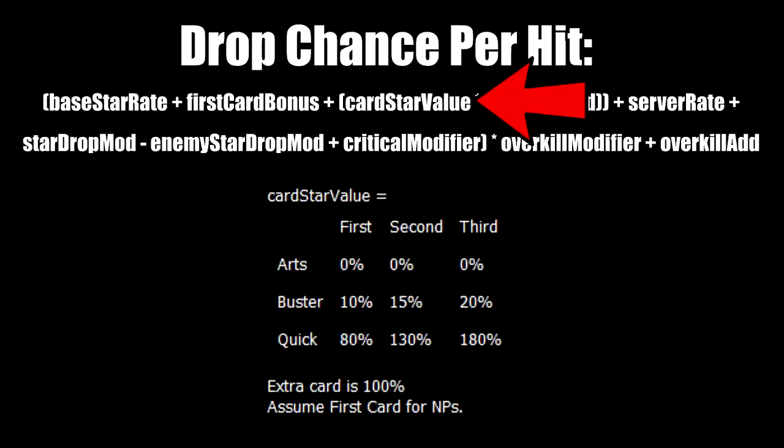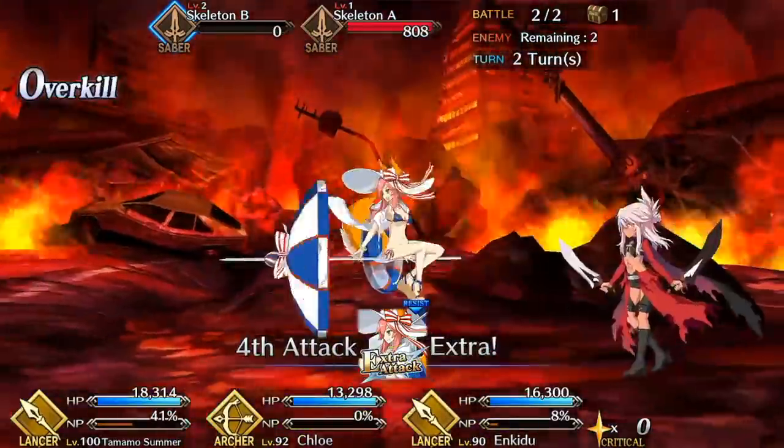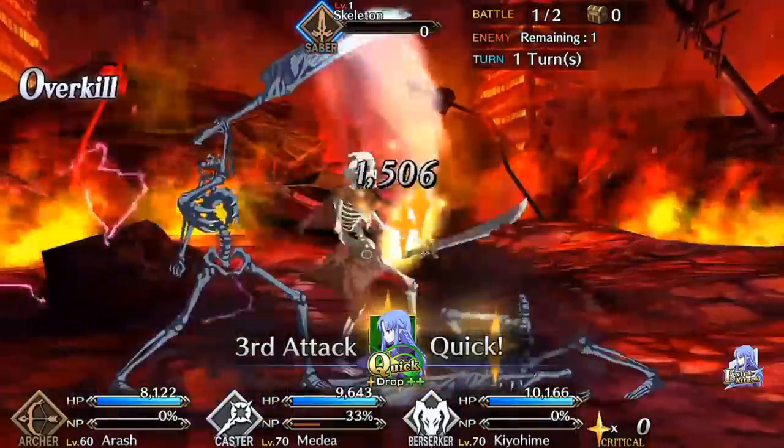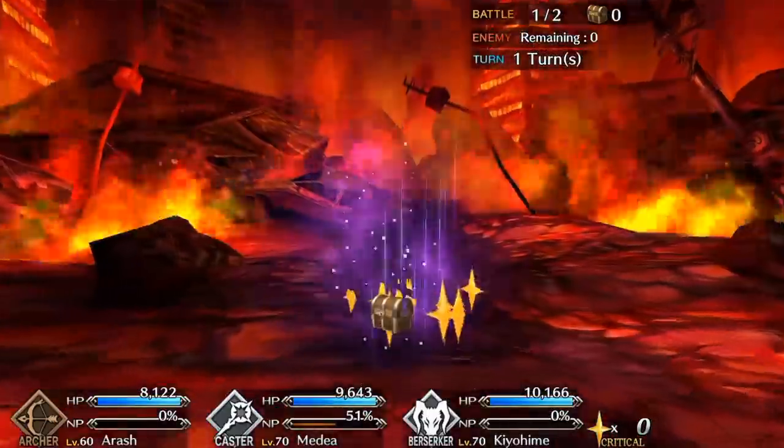Card star value refers to this chart. The percentages indicate the base chance that cards have of producing a crit star, which also depends on their position in a chain, just like for damage. Arts cards have no inherent ability to produce stars no matter their position. Busters have 10%, 15%, and 20%, and quicks have 80%, 130%, and 180%. Extra cards have 100%, which is why your servants always produce crit stars with their extra attacks regardless of class.